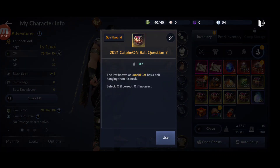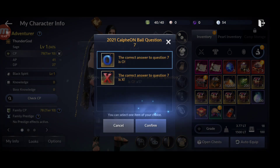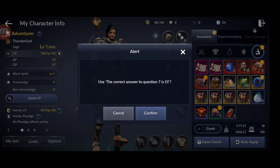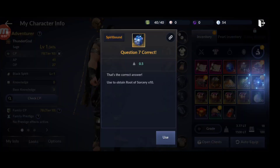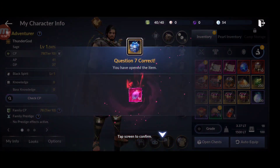Question 7: the answer is O. Correct answer confirmed. We get Root of Sorcery, 10,000.